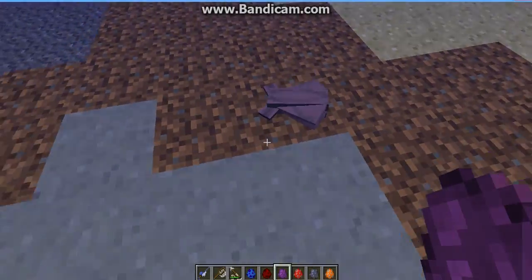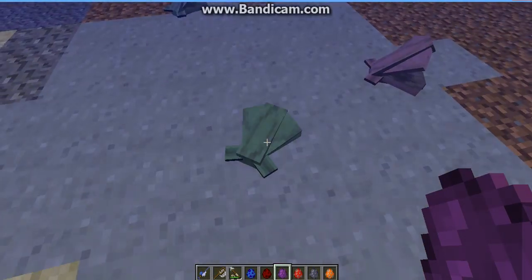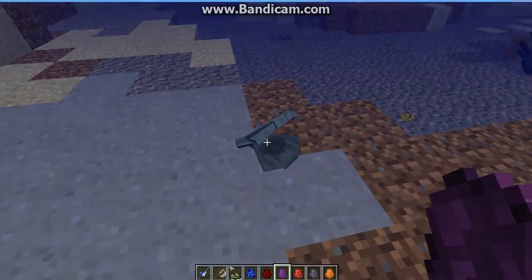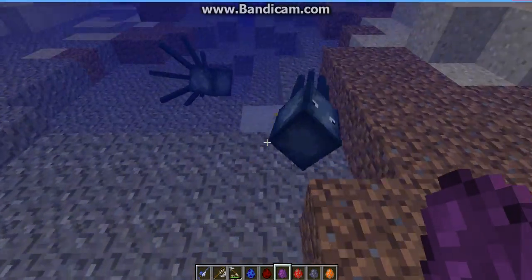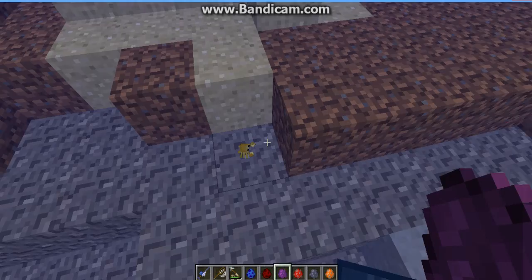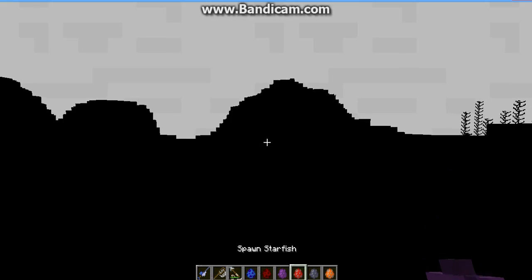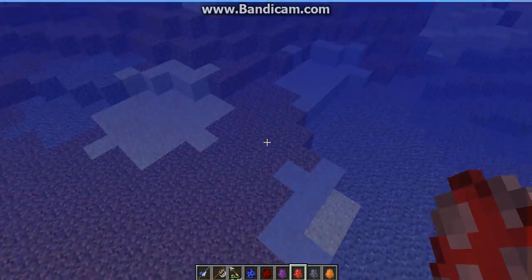Another thing that I really like are the clams. Those open, you can close them. And the little crabs — look at him go! Those guys are kind of cool, and they actually come in a couple different colors.